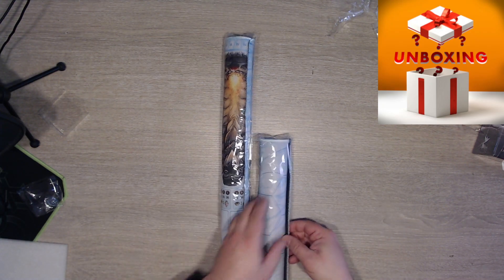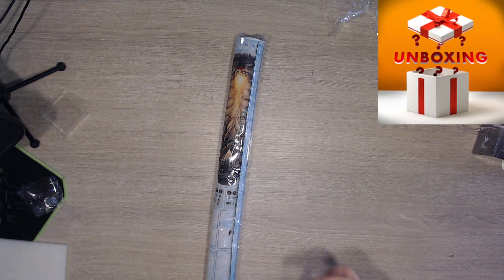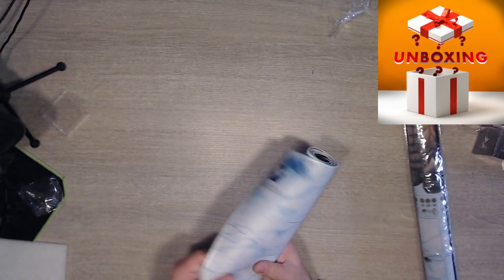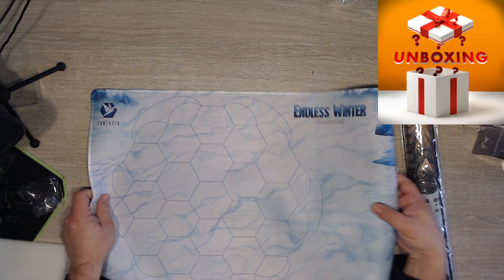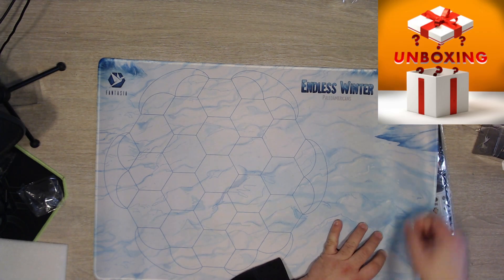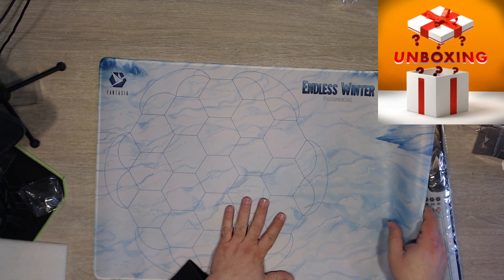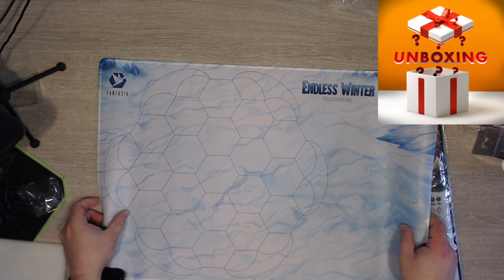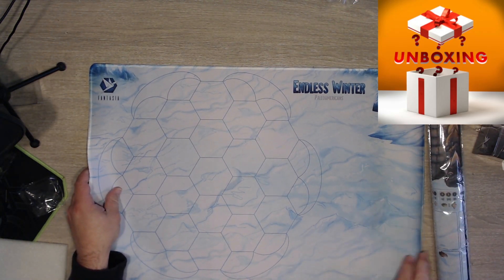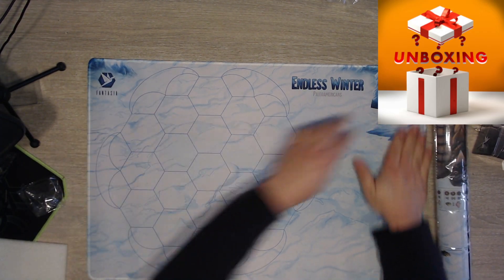Hi everybody. Today is a busy day but I'm still gonna do the unboxing of the two play mats. We have here the terrain tile mat for the terrain. It's very nice — there's some space here to put some stuff. It's amazing. It's not double-sided because it doesn't need to be. I'm just gonna keep it flat here so it will flatten out just a little bit.